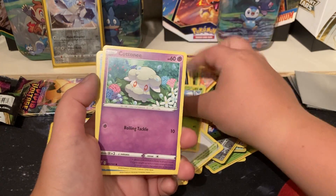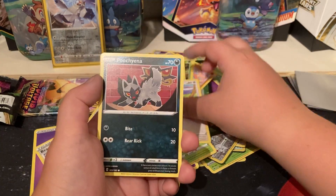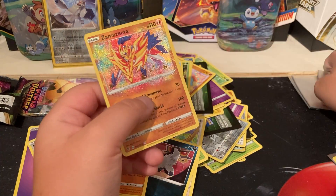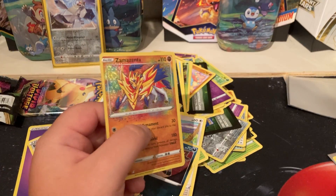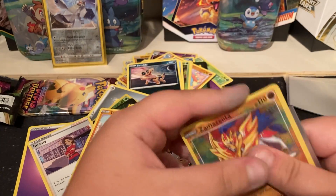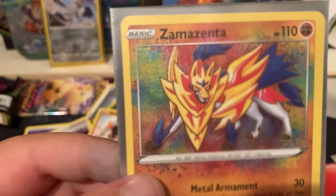Roselia, Cottonee, Kadabra, Pikipek, Probopass, Zamazenta — an amazing rare! Pretty good one, that's a nice one.